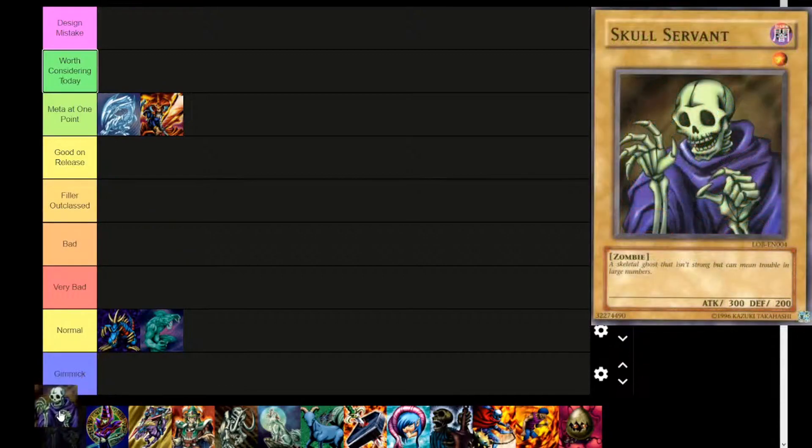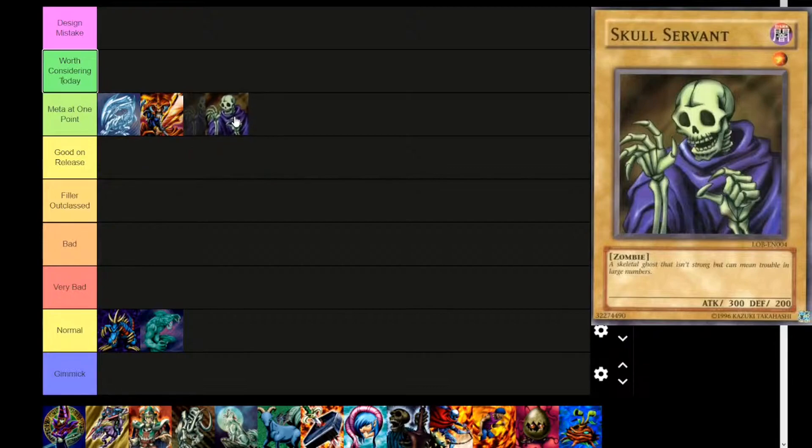Next up, Skull Servant. This is actually the very first card I have ever seen in the game. It's a level 1, Dark attribute, zombie type monster. 'A skeletal ghost that isn't strong, but can mean trouble in large numbers.' 300 attack, 200 defense. Skull Servant — good? I don't know if we count Skull Servant's success as meta. I think it's a really fun card, especially when you get King of Skull Servants and the entire white package. The first combo I ever saw was Skull Servant, Metamorphosis, and 1000 Eyes Restrict. Skull Servant design mistake? No way. This card's perfectly balanced.